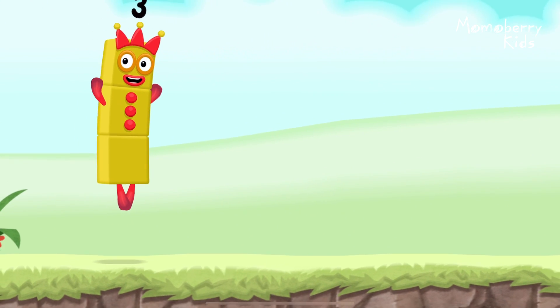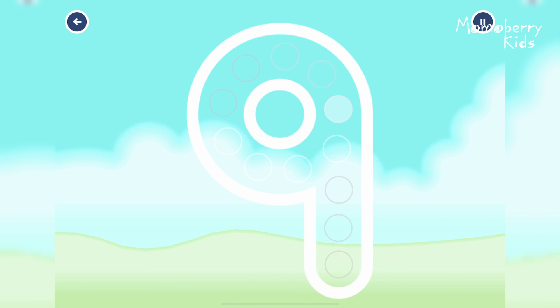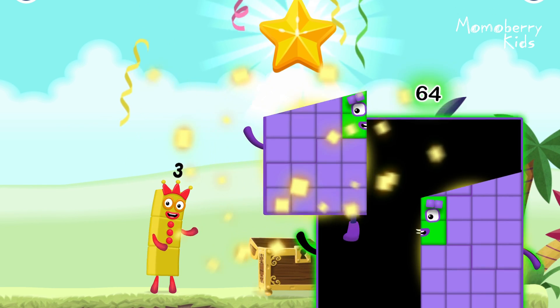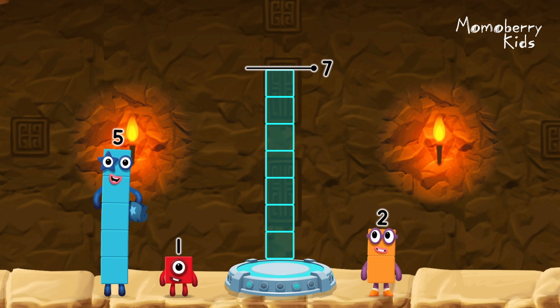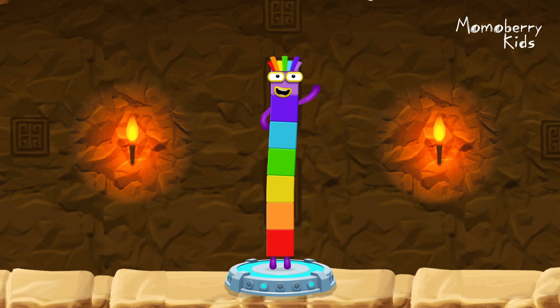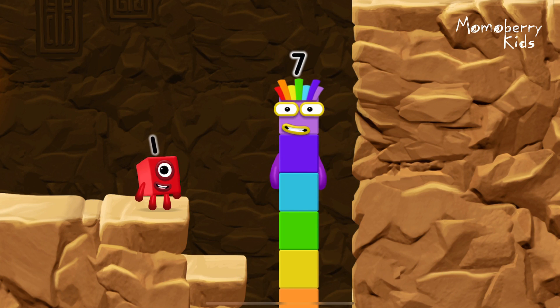I am three! Look at me! Yeah! Can you open the treasure chest by tracing the number? Nine! That's right! Well done! You've found the treasure! Try another adventure next! Add number blocks to make seven. Five, two. Correct! Five plus two equals seven! I am seven! Excellent!